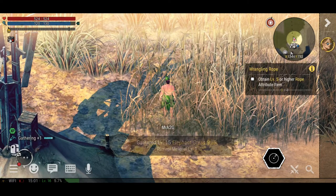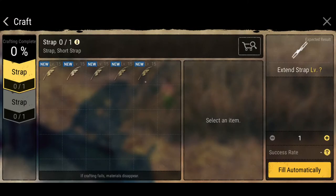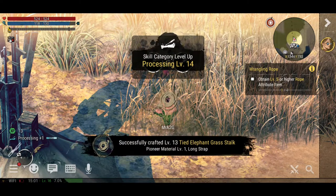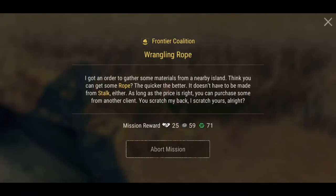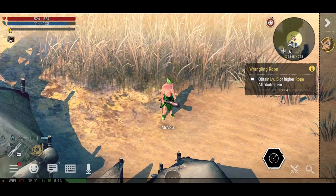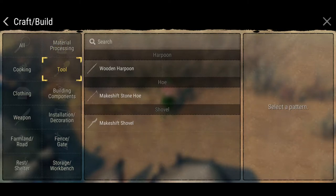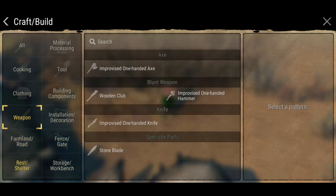Let's craft — we can only do two for now. Let's see if that fills up the gauge — it does not. It doesn't have to be made from stalk, so maybe I can purchase some from another client. I tried to find wrangling rope in the shop but it doesn't look like you can actually craft it here, which is interesting. We'll work that out eventually.